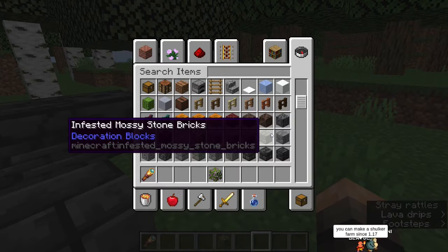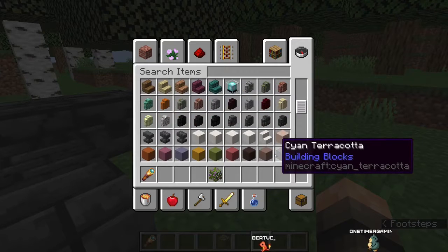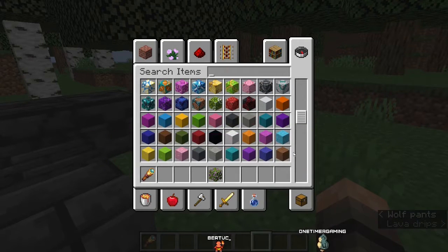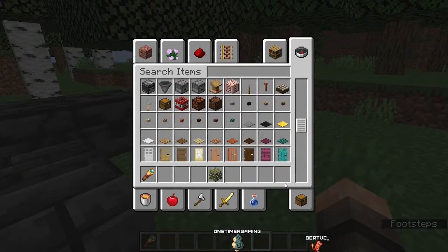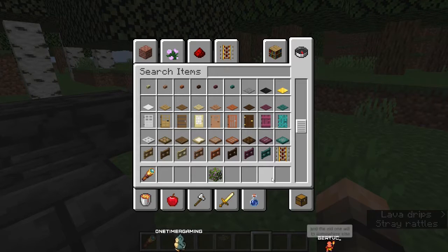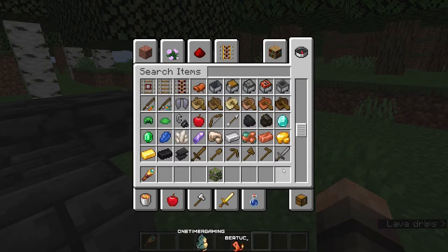You can make a shulker farm? Wait, what? How? Why wasn't I informed of this sooner - I feel betrayed by the community! I'd be keen to try and learn the mechanic and maybe make a video on it. We already saw the stairs. They made a polished blackstone button - that's kind of cool. If a shulker hits itself it spawns a new one and the old one teleports somewhere else.